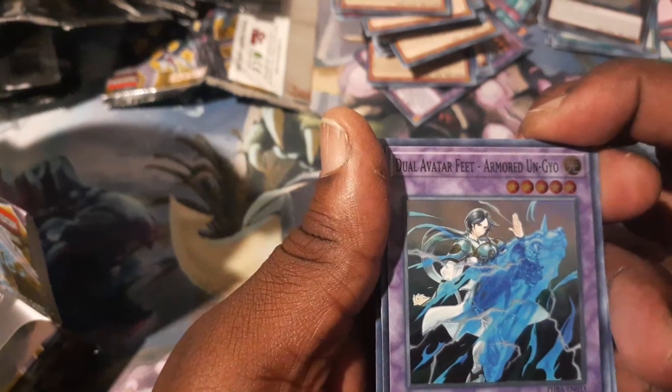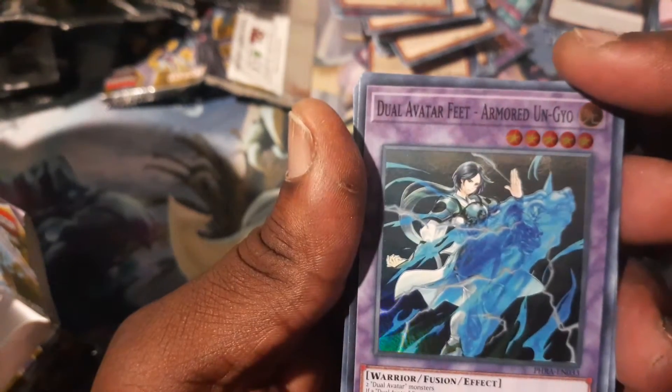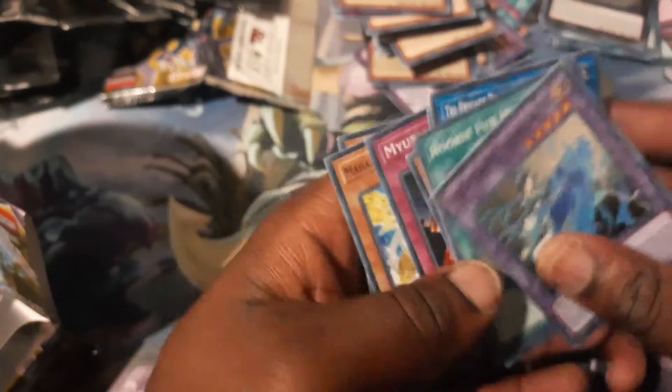Dual Avatar Feat Armored Ungeo — she got the armor now. She's like, forget the kimono, now I got sacred armor. That's really cool. I wonder how this archetype works.